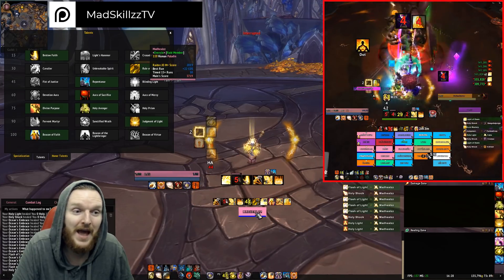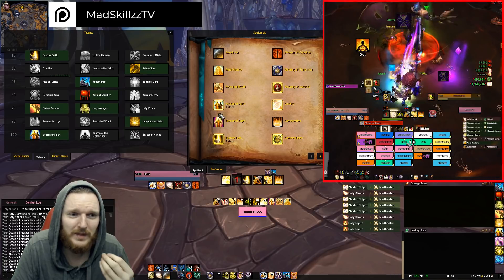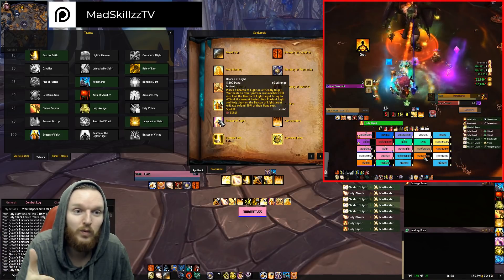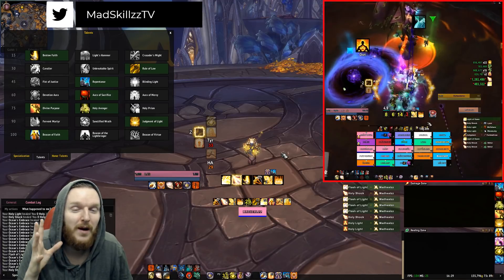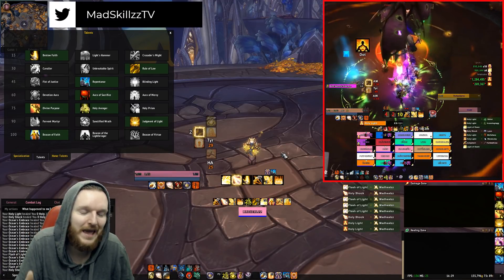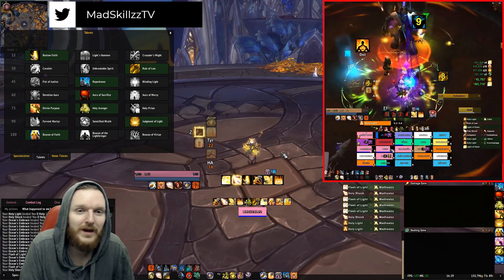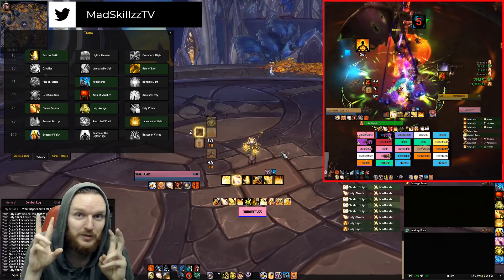With Flash of Light or Holy Light, when you heal a beacon target, your Flash of Light and Holy Light on the beacon target will also refund 30% of their mana cost. So healing a target with beacon is going to be a bit more mana efficient. It's Blizzard's way of saying: 'okay, you're going to heal the beacon target, you'll lose out on some HPS, we know you're doing this for a reason to save someone's life — so we'll give you an incentive so it's not a complete waste of HPS.'